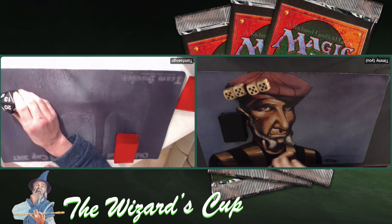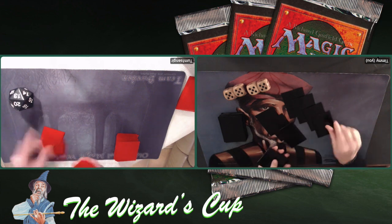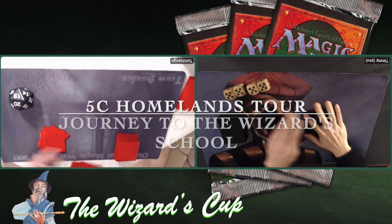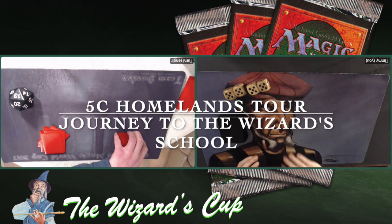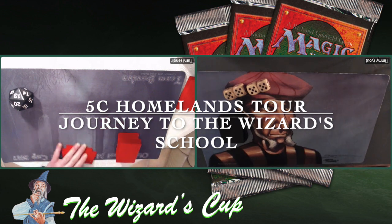Today I'm playing against a player called Turn1Sengir, and he's built a five-colored deck that I've called the Homelands Tour. It's pretty amazing. I'm playing with Journey to the Wizard School — it's a mono blue deck I built.